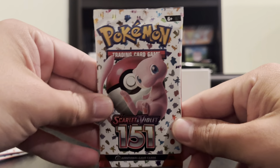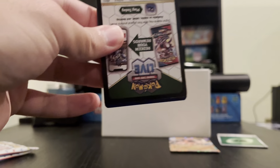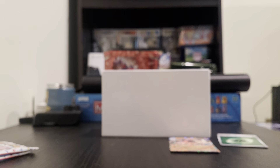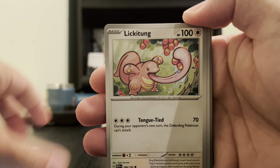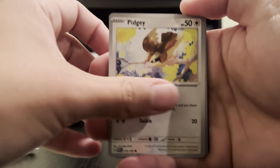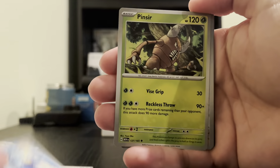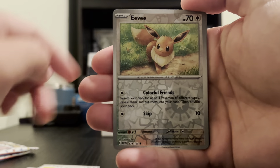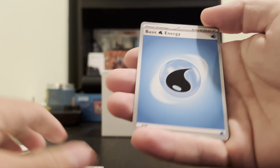Next pack — what do we think it's going to be? My wife says Blastoise. We got Cubone, Vulpix, Magnemite, Caterpie, Hypno, Poliwrath, Pidgeot, Persian, Venonat, and Gyarados. No big hits there either.